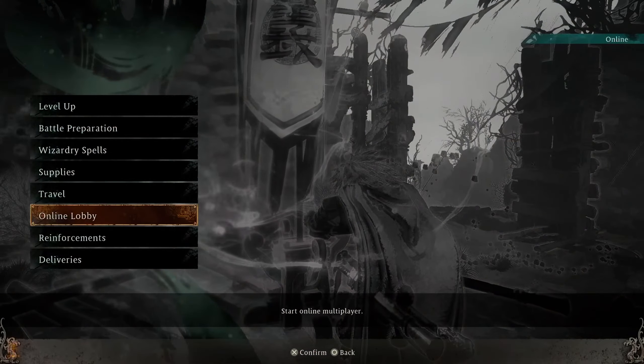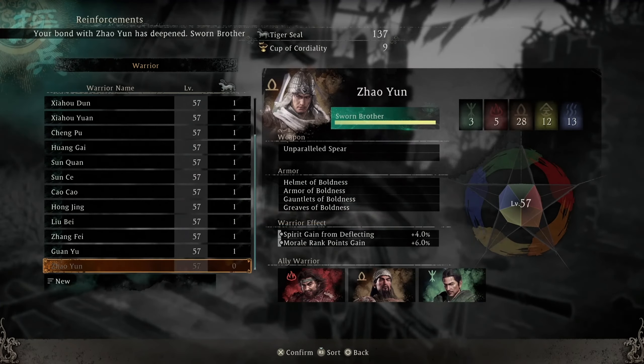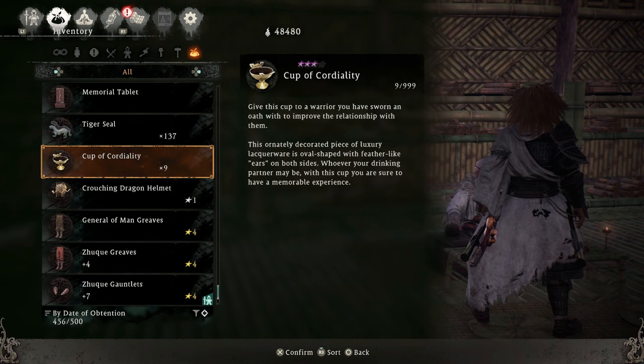Alternatively, in this same screen you can use Cups of Cordiality to increase your friendship ranks. Cups of Cordiality are rare items found on Battlefield maps.